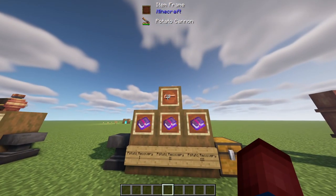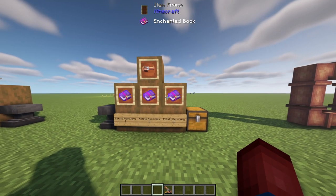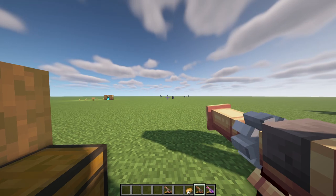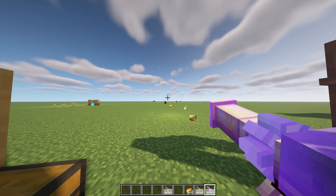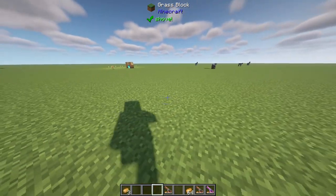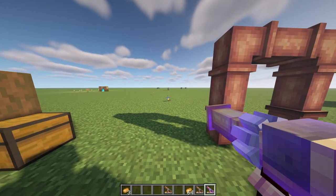I hinted that the potato cannon can be upgraded — it totally can. You can upgrade it with potato recovery one, two, or three. At first I thought maybe it makes it shoot faster, but that's not the case. If we take a non-enchanted cannon, we shoot potatoes and they hit the ground and disappear. But with a potato recovery three enchantment, there's a chance you can pick up those potatoes and reuse them. Of course I'm in creative mode so it's not using our potatoes, but this gives us the ability to recover some potatoes when shooting.